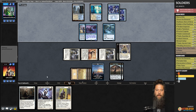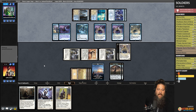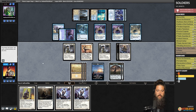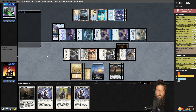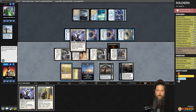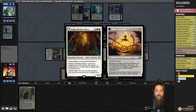Opponent hits us and draws a bunch with Curious Obsession, then plays Katilda. We play the land and Brutal Cathar to exile Katilda and hit for a bunch. Opponent goes to 11. More Mausoleum Wanderers and Shackle Geist — opponent's hand is on the battlefield and we take a big hit. We draw Soldier of the Pantheon, opponent can tap two of our things, and we hit for two. Portable Hole removes a Mausoleum Wanderer. We play two more Soldiers of the Pantheon — if our opponent has a Lord, we're probably dead.